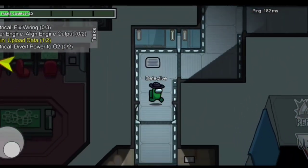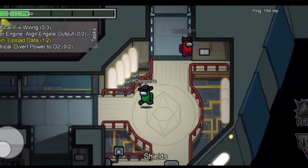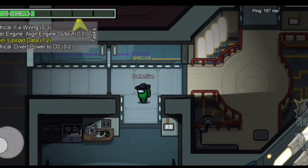Welcome all. I am here to tell you the top 6 cool tips and tricks to find out the imposter and check your genuine teammates in Among Us.